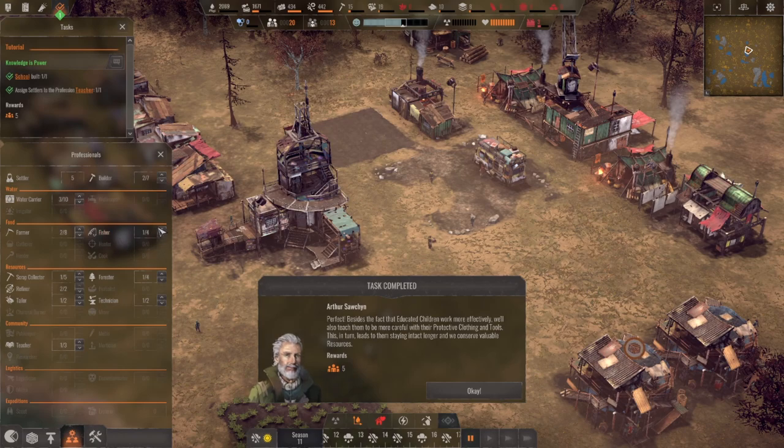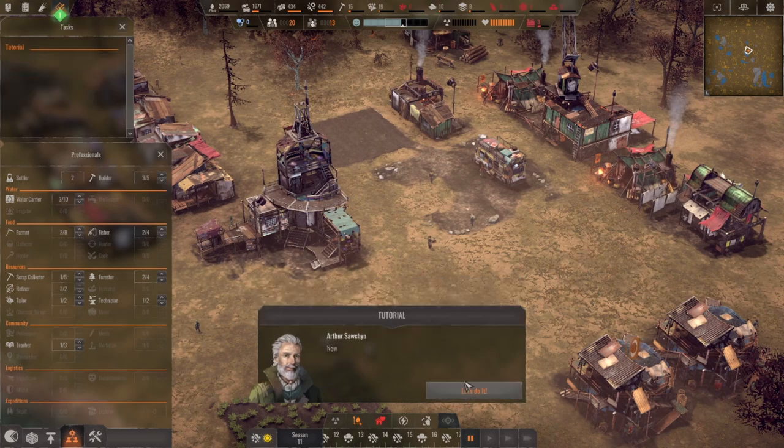First thing — I want to have another fisher for sure. Let's put the third builder back in. We'll just leave it as is now — we have three people. Actually, I'm going to add a second forester. We have two free people right now. I'm sure Arthur's going to have a new quest for me though.